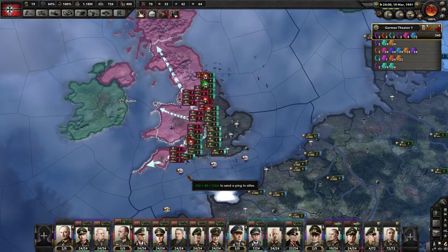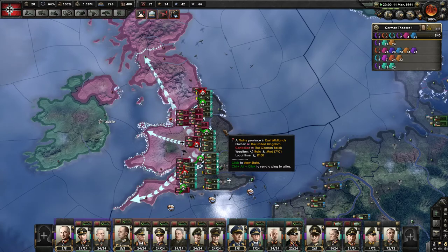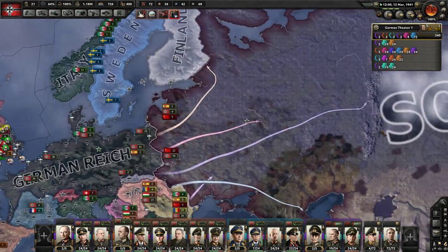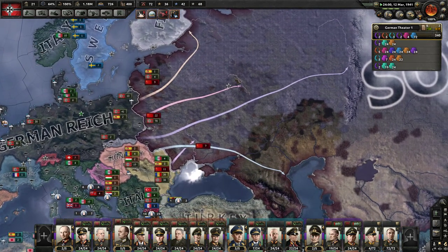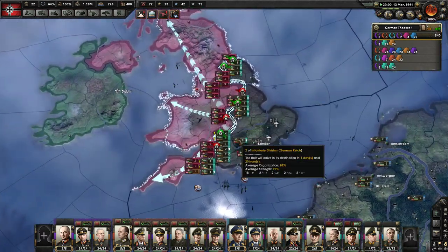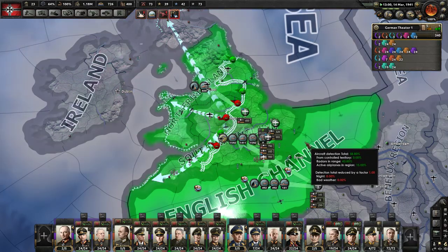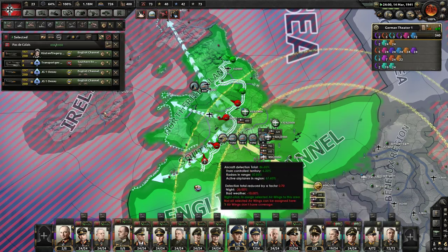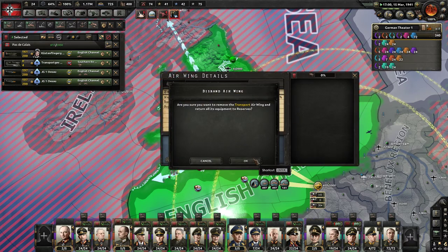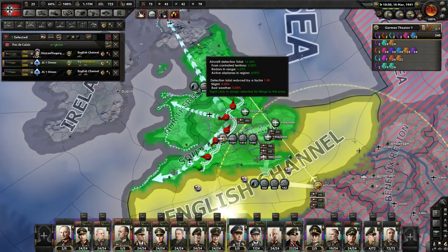Typically, if you take three capitals, that is enough to have that country sue for peace. However, the Soviets will have three capital changes, and it usually takes a fourth to have them capitulate. It is really difficult to get the Soviet Union to capitulate. I was having my transport planes boost supply when I had first made my landing.